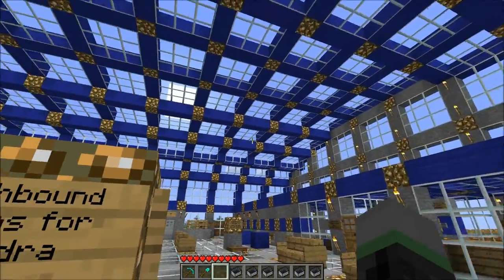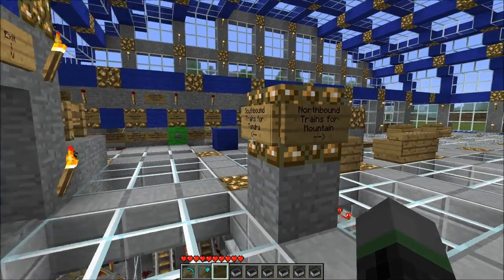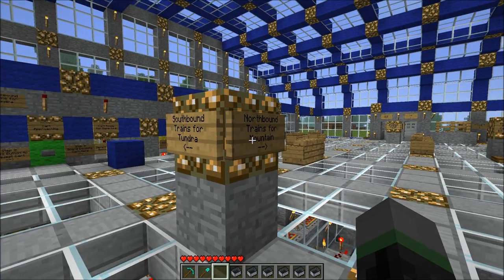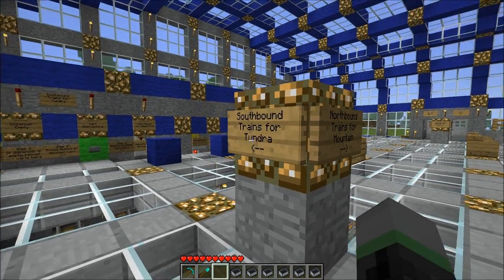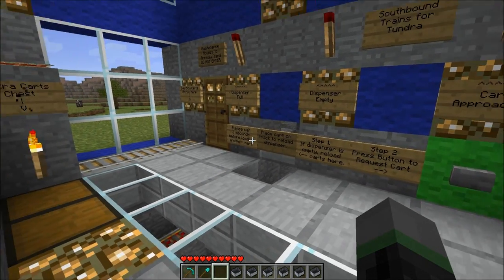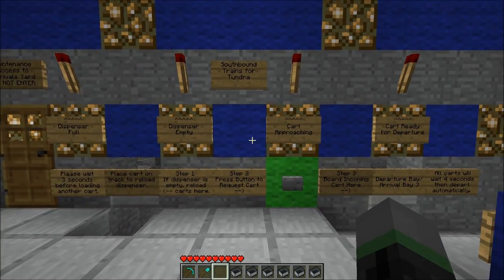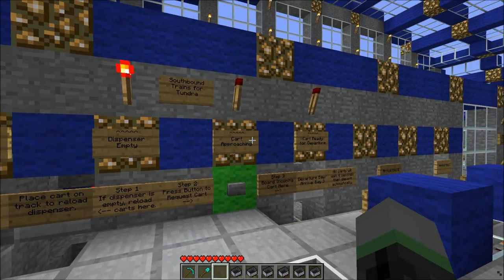So I'll take a look inside Grassland Station here. It has a nice arched roof. The station operates kind of like a real-life public transit system — kind of like a subway, or a metro, or a light rail system. From these signs here, I can see I can travel in two different directions, either northbound or southbound. There are a whole bunch of signs going over all the details of how to operate the system, but to depart from the station is actually really easy.